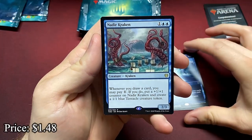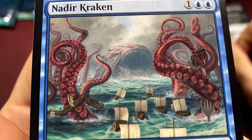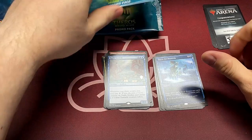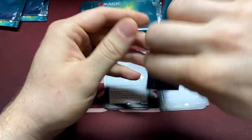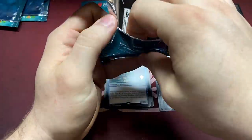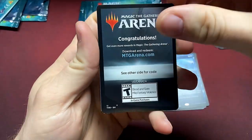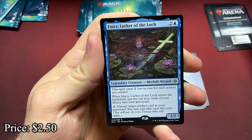Thirst for Meaning — draw three, discard two. And the Nadir Kraken — I do love the artwork on this one, it's a vicious-looking kraken. Let's get some shock lands — I know you can hit shocks in these, and of course you can because they're still standard legal. So we want to see some shocks. Emery, Lurker of the Loch.